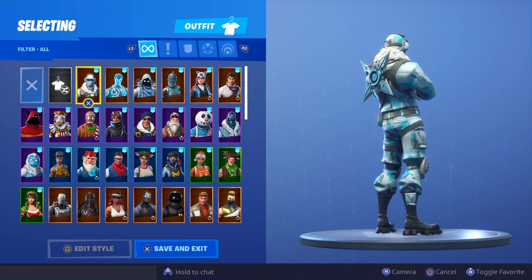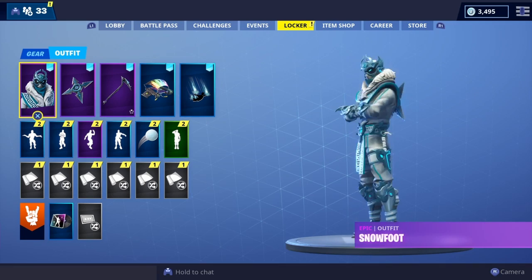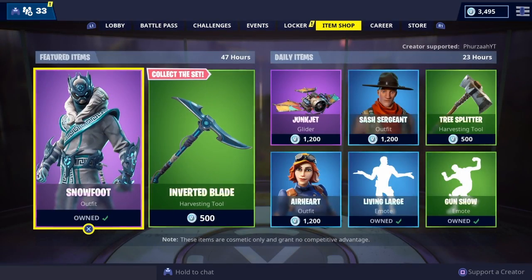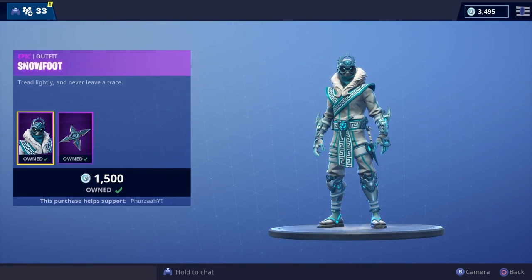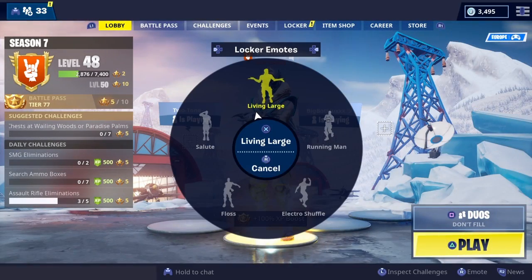Let me know what you guys think in the comment section below — is this a cop or a drop for you? I personally really do like the Snowfoot skin, definitely a cop. It's only 1500 V-Bucks and it's probably going to be one of the last couple of snow or winter skins we're getting because the season is going. Remember, if you're going to pick up anything please use my support a creator code — it is FerzaYT. You can screenshot evidence of using my code, send it to me on Twitter and I'll feature it in an upcoming video. Hope you guys enjoyed the showcase — if you did, drop me a thumbs up. That's it for me, it's been your boy Furza, I am out, peace.